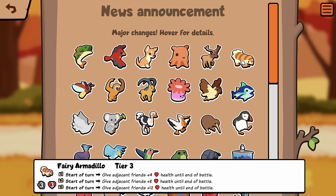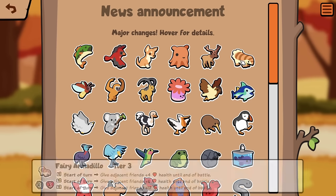Fairy Armadillo: Start of turn, give Adjacent Friends plus 4 health until end of battle. Start of turn, give it until end of battle — interesting. Seems kind of weak if you ask me, but maybe the health will be really important. It's custom only, so I guess it doesn't matter that much.